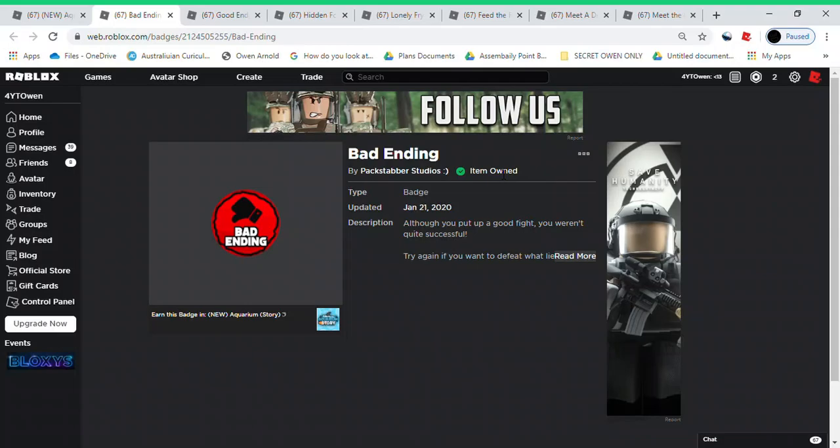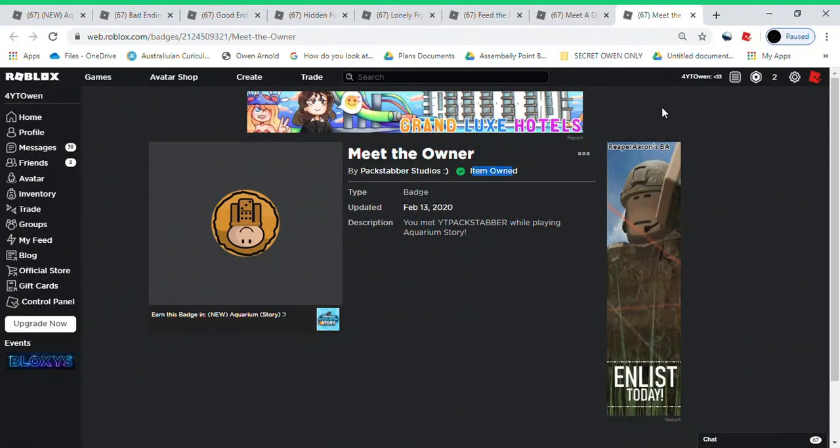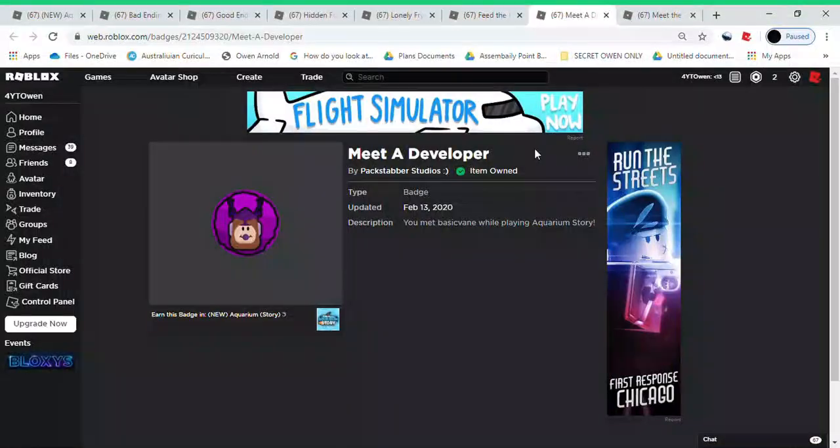As you can see here I have all the badges, and this tutorial is going to be about getting all the badges in the game. I won't be able to show you how to get the badge for meeting the owner or developer — you're going to have to be lucky enough to join the game. I'm also not going to show you how to get the good ending and the bad ending, because that'll spoil the game. You still want to have fun.